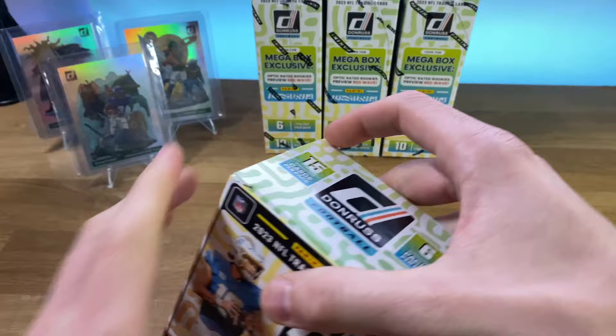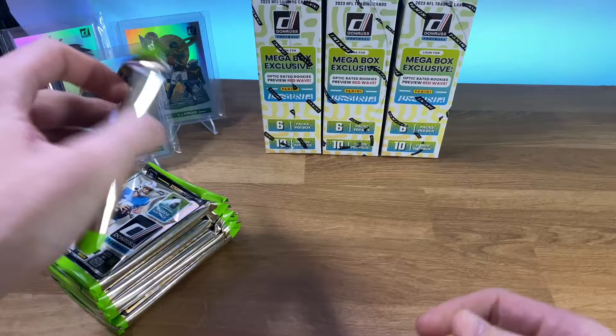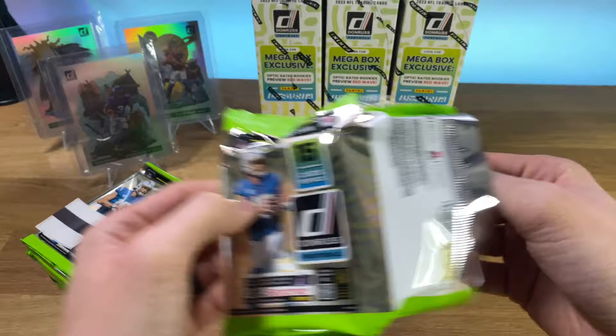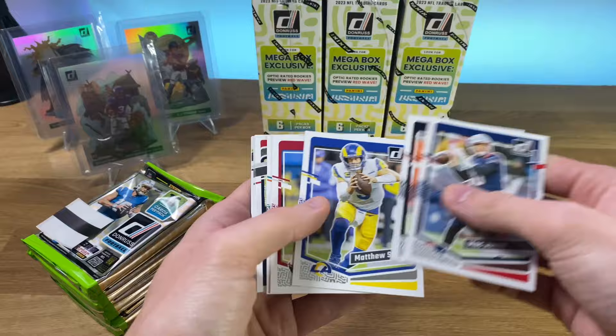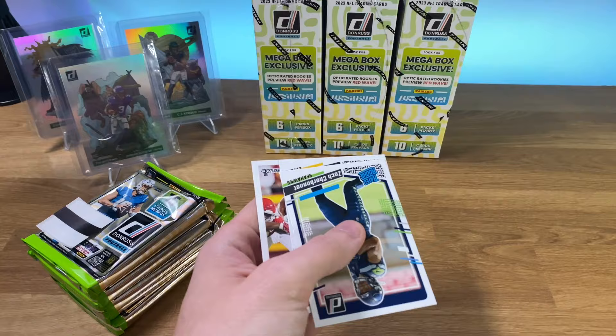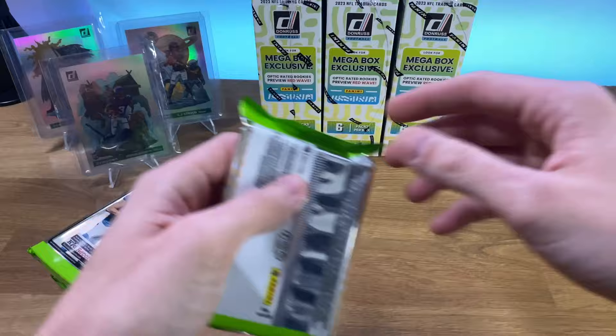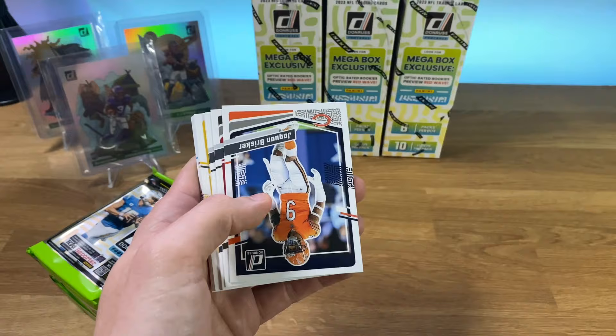We've got one more blaster here before we get into the Megas. The Megas are a little bit of a funner rip because you're at least pretty much guaranteed one autograph. If you don't get the autograph, you're going to be getting Panini points. Let's see what we can find here in this second blaster. These are the regular ones this time, not the holiday. So far the blasters have been kind of our go-to product. I know you don't get a lot of the parallels and the different optic-rated rookies, but all three of our downtowns have all come from blasters — they've been hot for us.